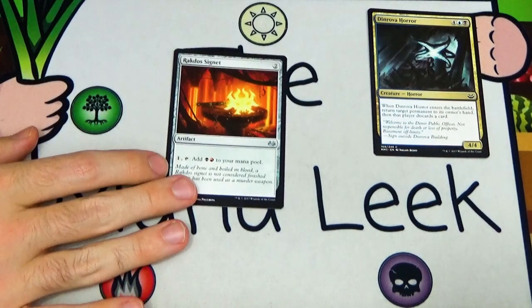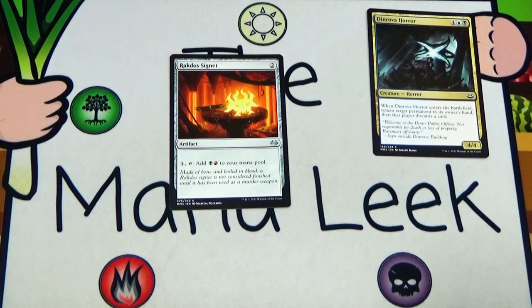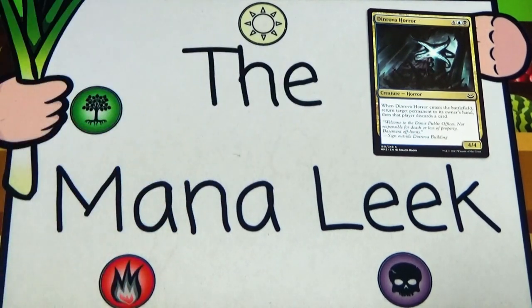Into the uncommons — we've got a Rakdos Signet. I would first pick a Signet if the pack were weak, but it's not going to compete with the Horror. Signets cost two generic mana and then you pay one and tap to make two mana of the relevant colors — in this case black and red. A lot of people were down on them and I think that's wrong; Signets are really, really good. I'd be happy to first pick this if the Horror wasn't here.